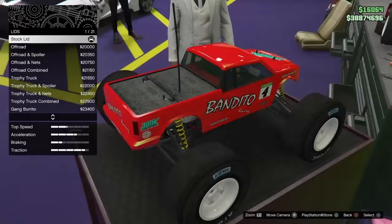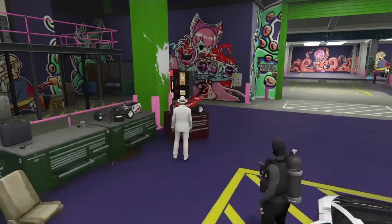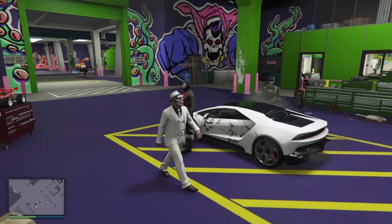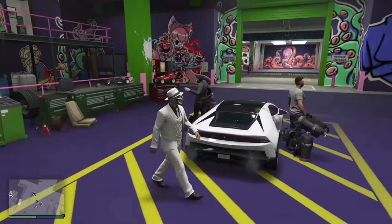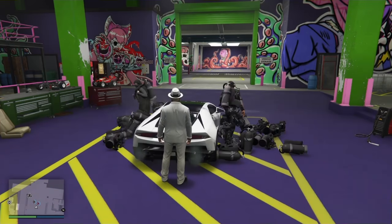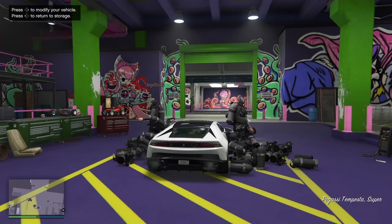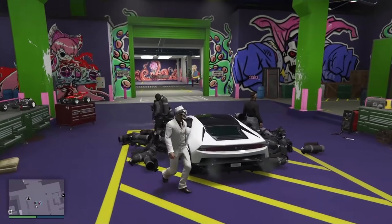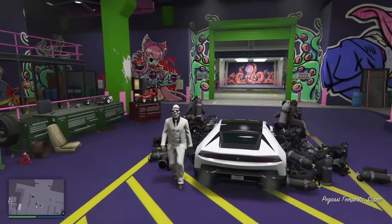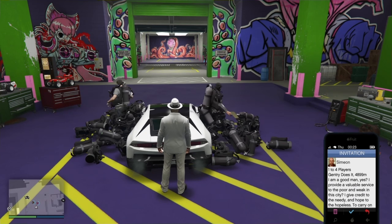You then want to walk over to your RC Bandito and open the menu. I personally change one thing on the RC Bandito to get the gold circle in the bottom right-hand corner, which means all the mods are saved to me. I then go stand at the back of the car I'm wanting to put the mods on and press triangle to teleport into the vehicle. I teleport in once to get the engine started and make sure I can teleport from my standing location.